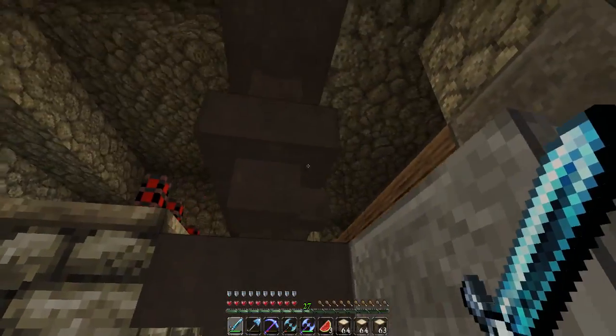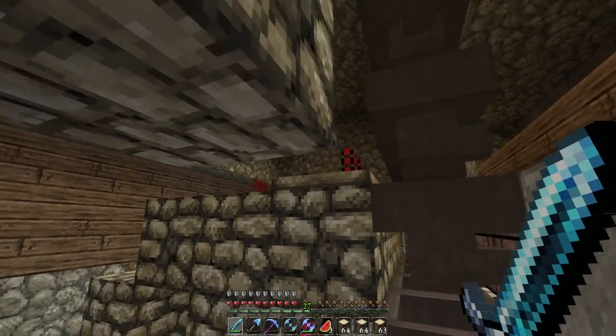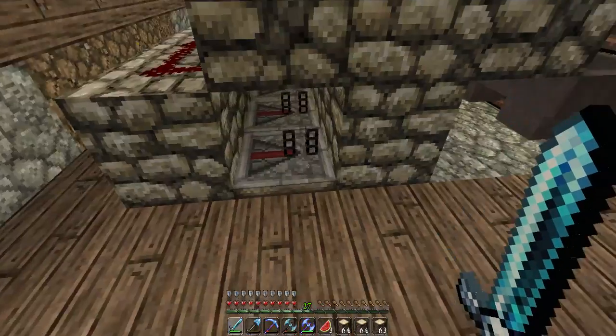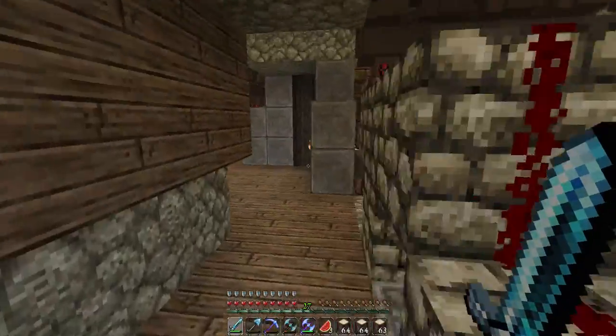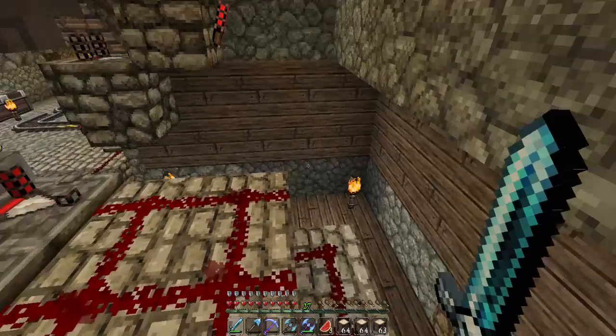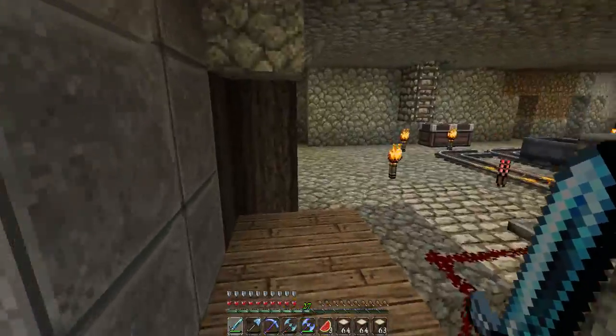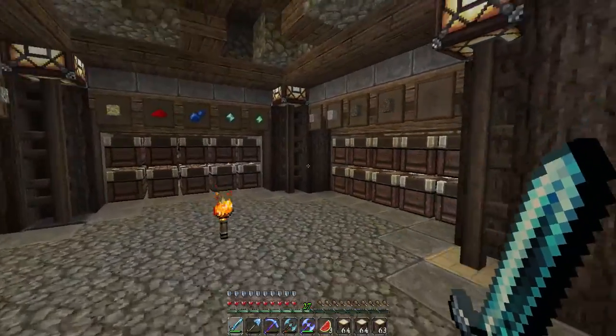I've added in item filters for every single one of these. Here is what an item filter looks like, by the way, if you've never seen one before: a couple of hoppers, a comparator with some redstone on top, a redstone repeater, and a torch right there. I've done this for all sides and they're all set and ready to go, so they already have all the item filters 100% set up and complete.